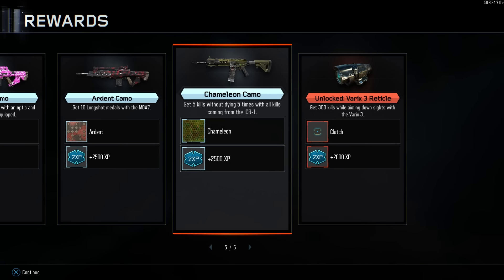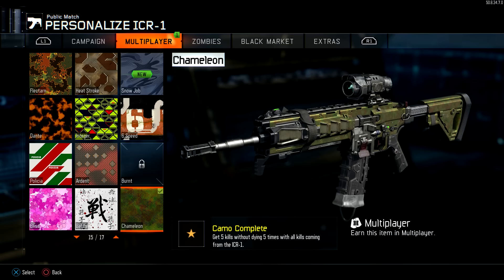As most of you should know, I make it a priority to read every comment that people leave on my videos. And as of late, a lot of people have been commenting that their bloodthirsty medals are not registering when it comes to the chameleon camo. I looked into this issue and unfortunately, there appears to be a glitch with a certain attachment.